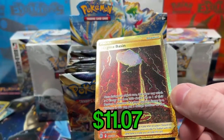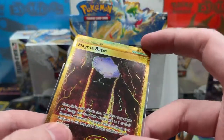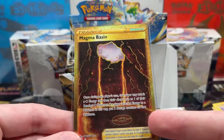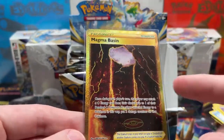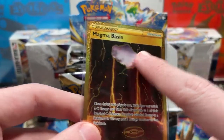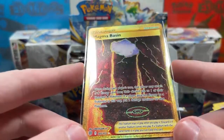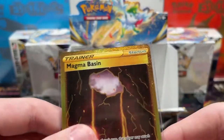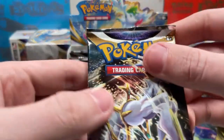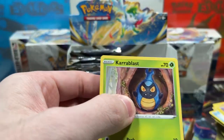Look at that — wow! Magma Basin gold card! That's a doozy right there. That is so cool — I love gold stadium cards. The stadium cards are where it's at. It's 185 out of 172, so that's technically a secret rare. We've technically hit our secret rare for this box. There's a possibility we could pull two — one gold and one rainbow.